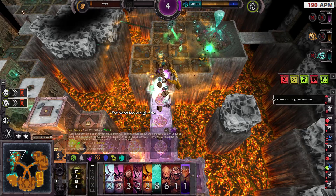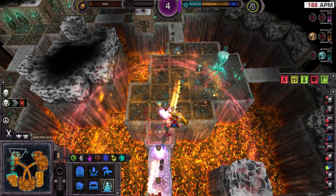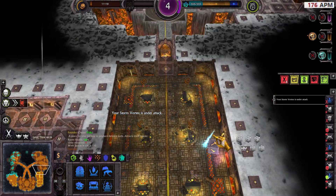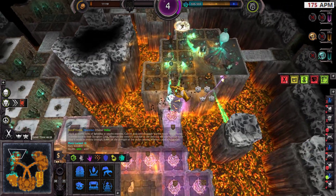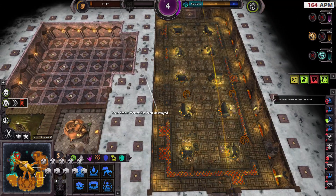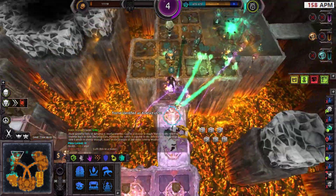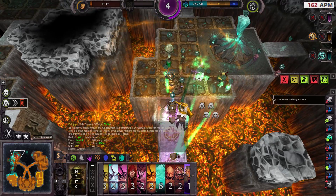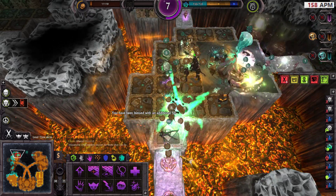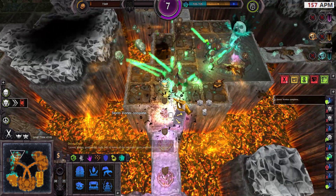Let's drop my spirit walkers to rescue my units here. I can sell those. I'll repair those, then grab some more. Can I — is this one done now? Your minions are under attack. Storm vortex complete.